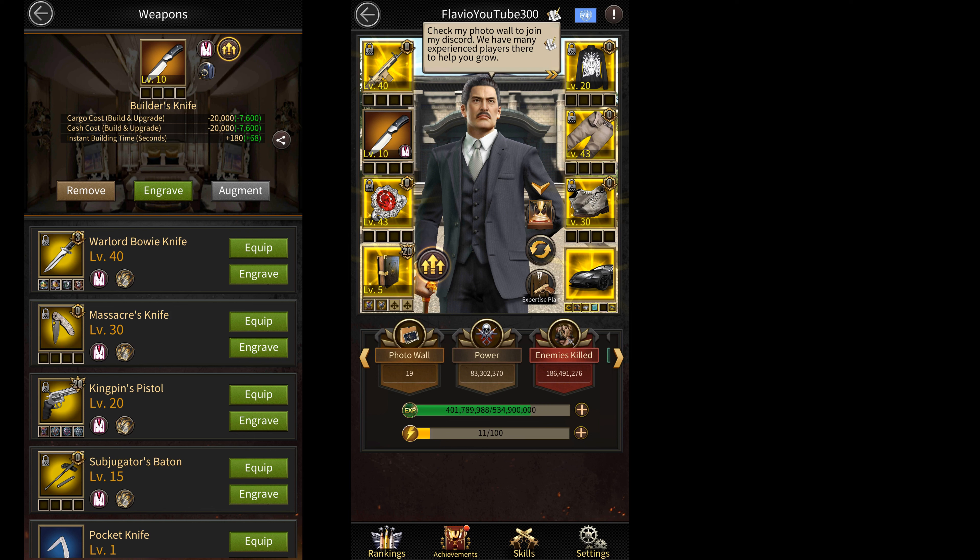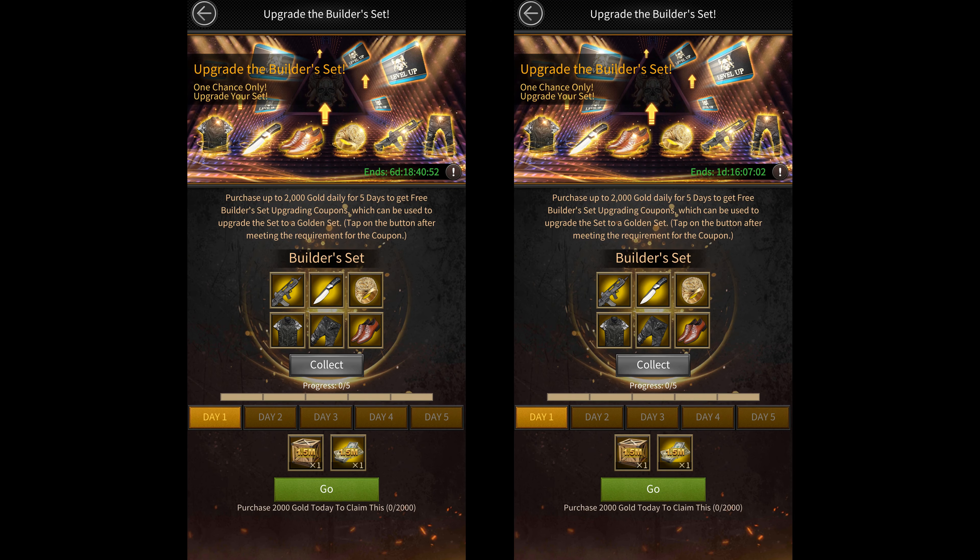I always wondered why some people had the golden quality builder's set while I never got the chance to upgrade my builder's set to golden quality. However, upgrading my mansion to Elite 6 triggered this hidden 5-day purchase event which lets me upgrade my orange quality builder's set to the golden quality builder's set.